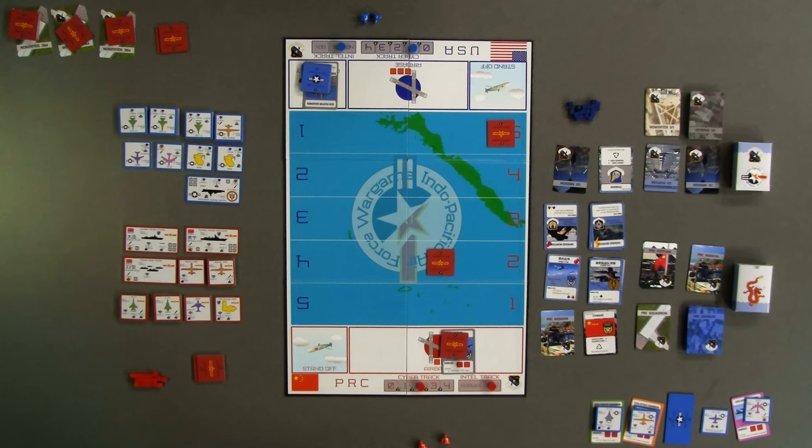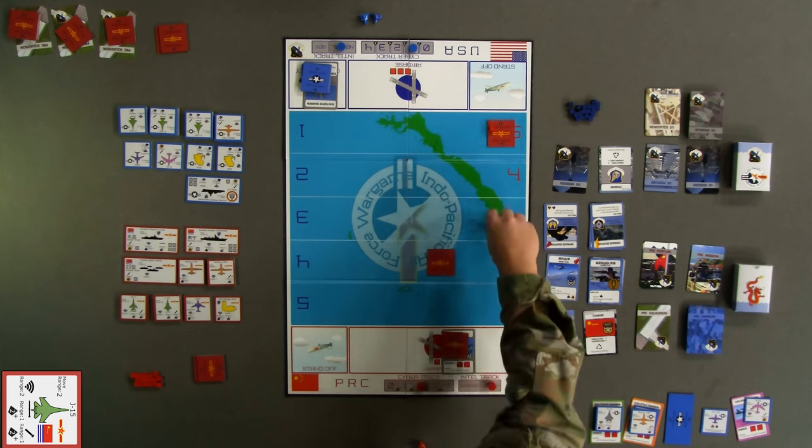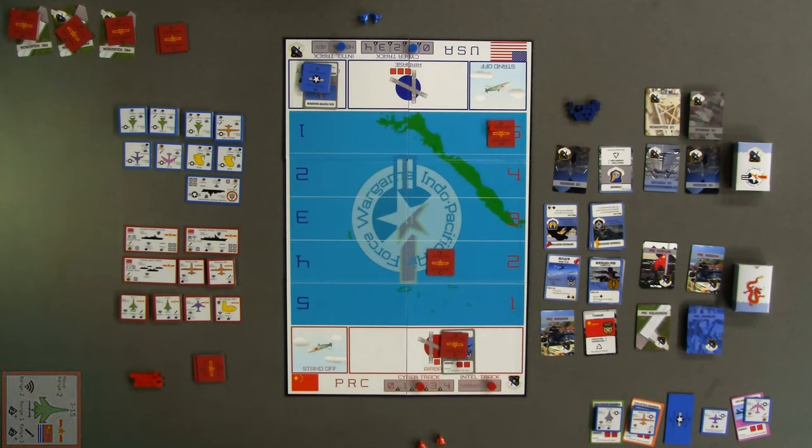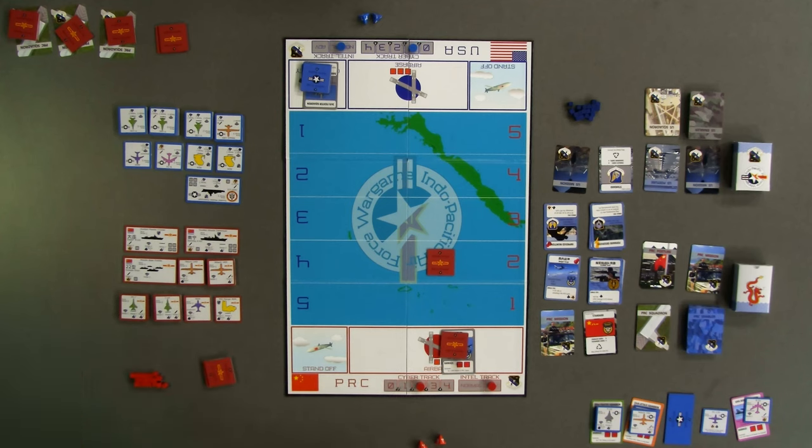For red's turn 12, red declines to move or acquire and attacks the blue primary airbase using the last remaining J-15 in red band 5 — rolling a 1, the attack misses and the final J-15 goes Winchester. Blue again declares pass, ending turn 12. Turn 13 sees the final Winchester J-15 return to the aircraft carrier and removed from the board. Unable to mount further attacks, the red player passes, blue passes one final time, and the ATO is now over.